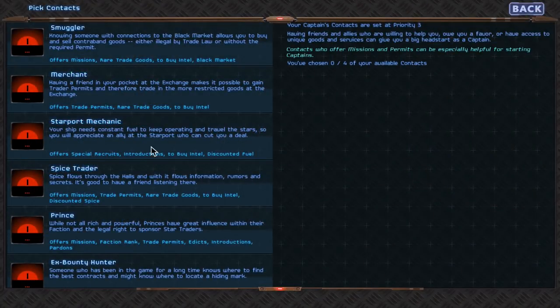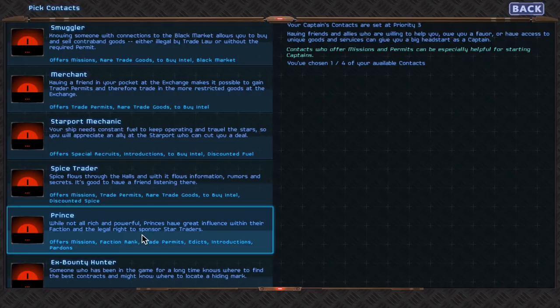For contacts, we are going to have a Prince. Your starting contacts are important - you'll find more throughout the game but it's always smart to get a couple that have missions. Missions are how you build reputation within the faction and with your contacts, and the stronger they are the more things they can do for you. A Prince can offer missions, give me a rank in his faction, trade permits, death edicts, introduce me to other people, and even pardon me if my rep falls really low within my starting faction.